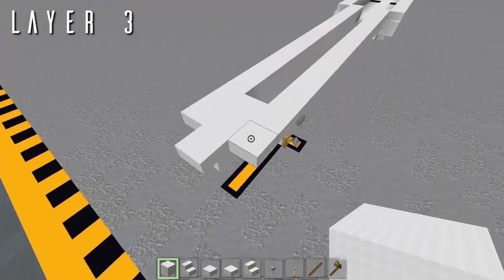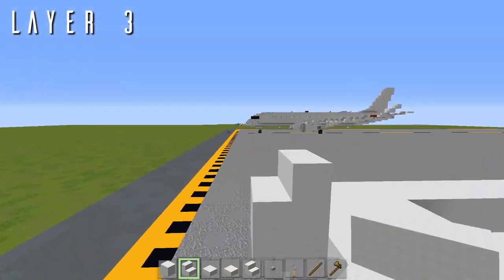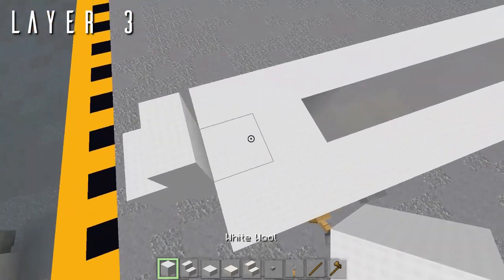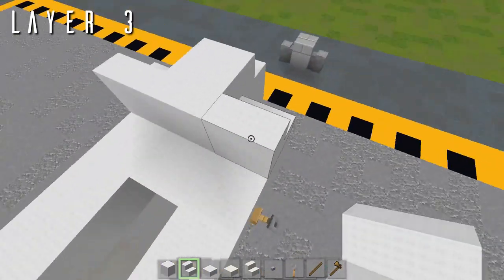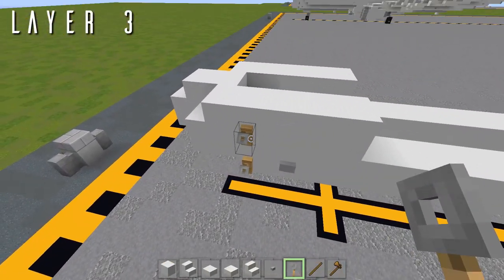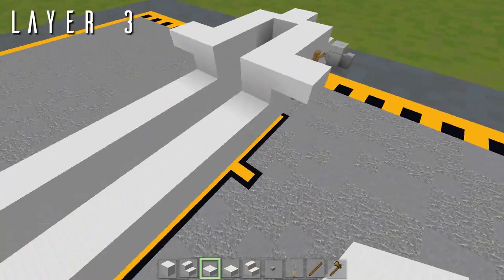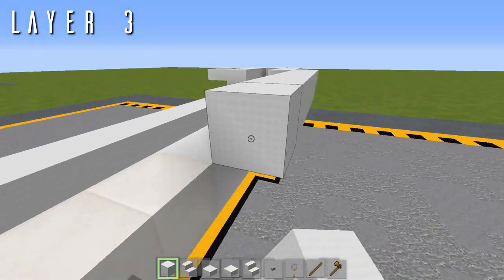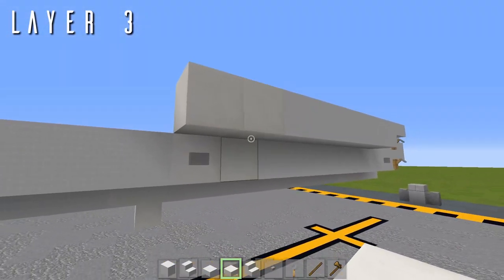For layer three, on top of the upside-down wool stair from the previous layer we now have a wool stair facing forwards to start rounding back the nose. Then a block going back with a wool stair out to either side facing forwards. Three blocks back from each of these with a tripwire hook on the first block to complete the pitot tubes, and a top slab out to either side of that third block. On the right side only — six blocks back for the cargo door, then two quartz blocks to finish off the forward cargo door.